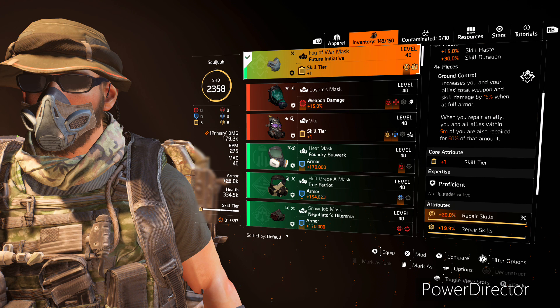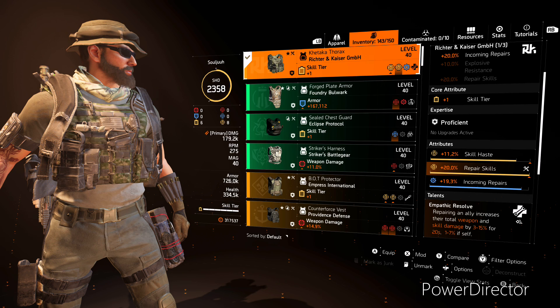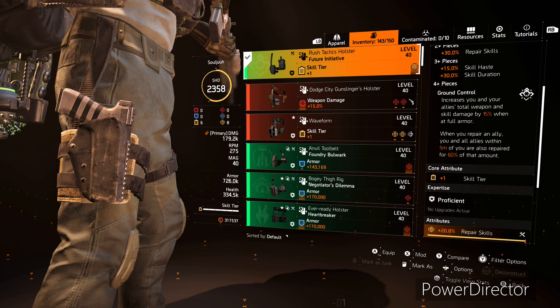Moving on to the gear: our first piece of Future Initiative has a skill tier, repair skills, with a repair skills mod. For our chest piece we went with the RnH chest piece, which gives us 20% incoming repairs, then we've got a skill tier, skill haste, repair skills, and an incoming repairs mod. The talent is Emphatic Resolve, which says repairing an ally increases their total weapon and skill damage by 3 to 15% for 20 seconds — 1 to 7% if self — and effectiveness is increased by your skill tier. For our holster, this is our second piece of Future Initiative, giving us that two-piece bonus of 30% repair skills, plus a skill tier and repair skills.